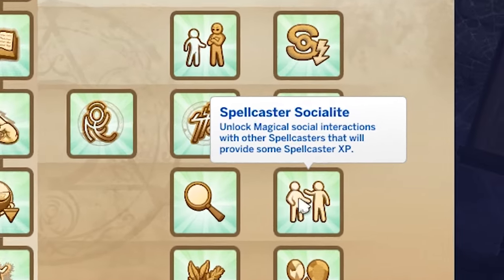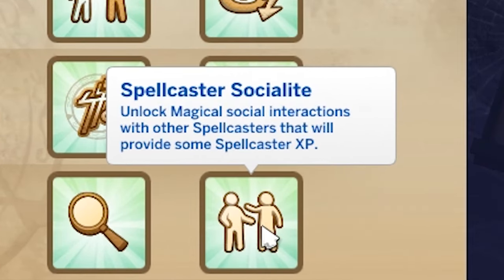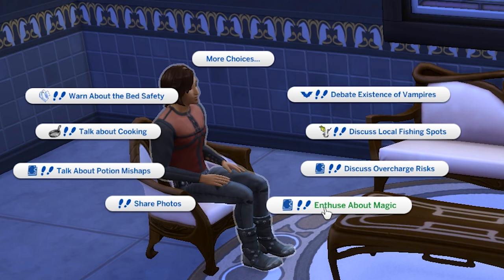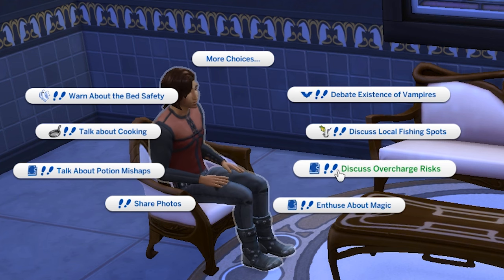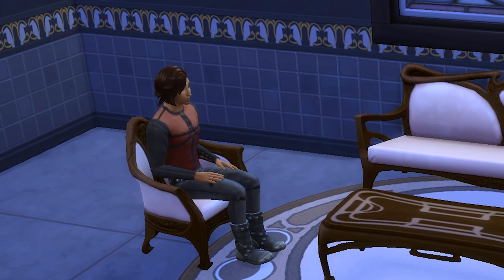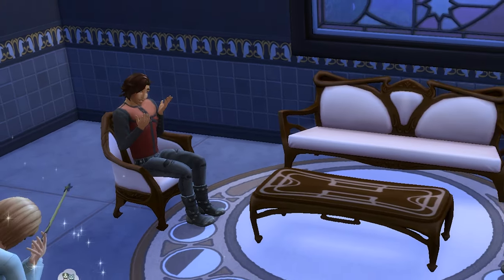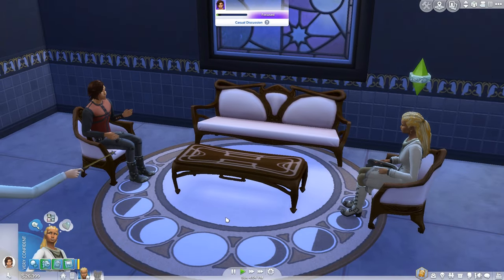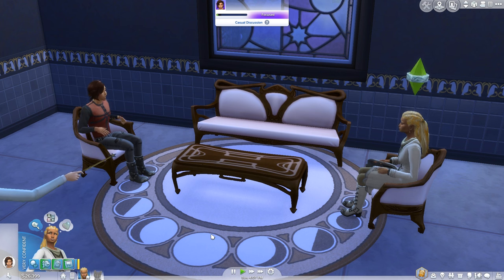Spellcaster Socialite, available at the acolyte rank, unlocks three new magical social interactions with other spellcasters: being enthused about magic, discuss overcharge risks, and talk about potion mishaps. Engaging in these interactions also provides a boost to your spellcaster experience, though the interactions can't be spammed on the same sim. I love this perk simply for the storytelling aspect and I'm giving it a three out of five — I will caveat that I'm a bit biased because I find this perk cute.